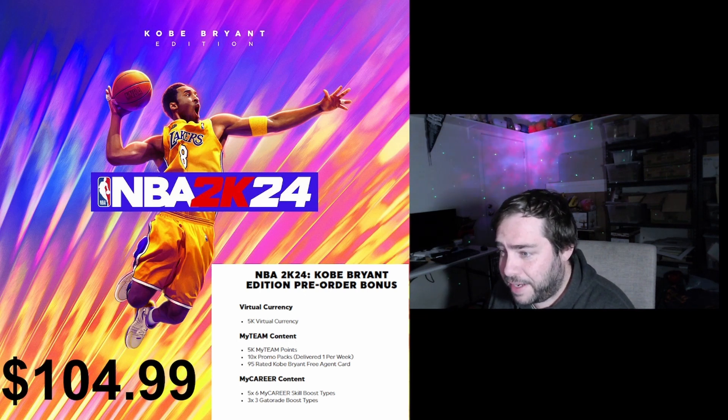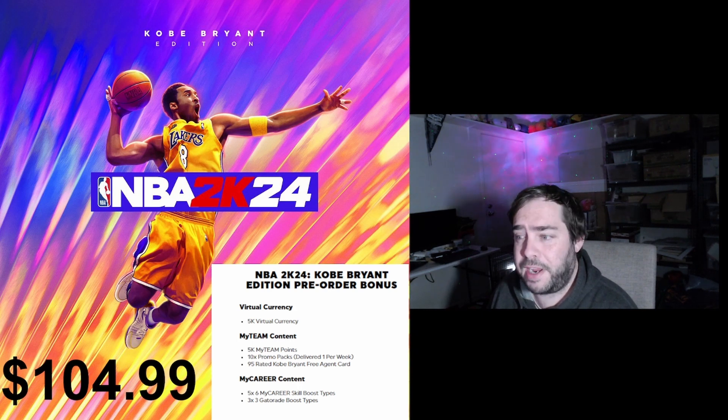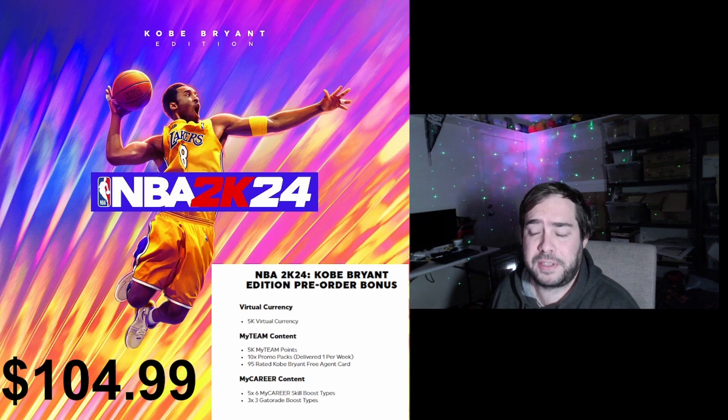For the Kobe Bryant Edition pre-order bonus, you get 5,000 VC. For MyTeam content you get 5,000 MyTeam points, 10 promo packs coming out one per week, and a 95-rated Kobe Bryant Free Agent card. For MyCareer content, you get five times six MyCareer skill boost types and three times three Gatorade boost types — just a little bit to get you kick-started at the base level.